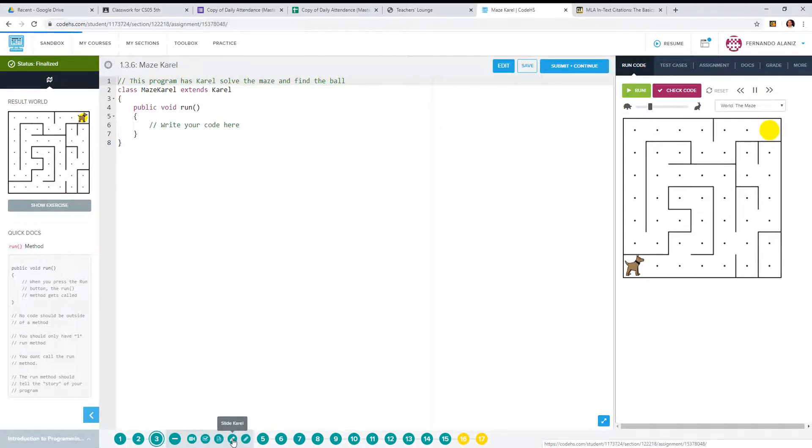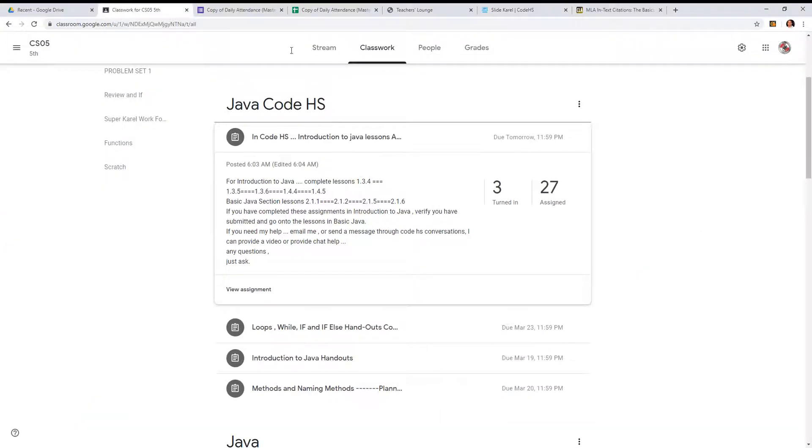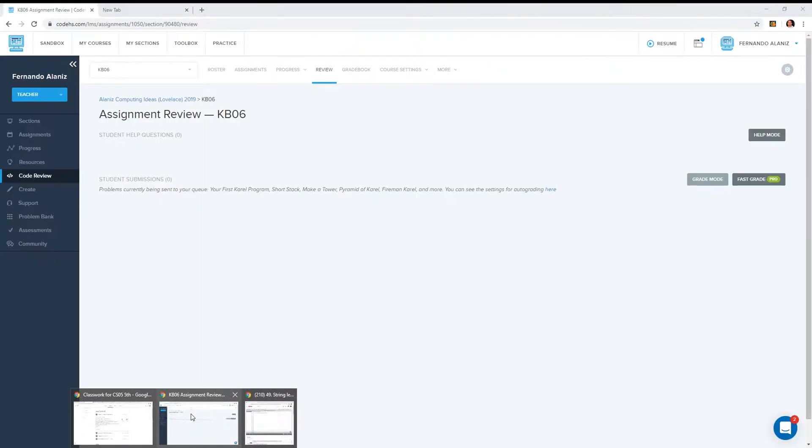I think it's Slide Karel. Let me see — 1.4.4, and here it is. This one should actually be straightforward. I don't believe we need to do anything extra. And the last one — let me see — I'm going to write this up really fast for you guys. I don't want to take a lot of time on the video. 1.1.5 — back in here.